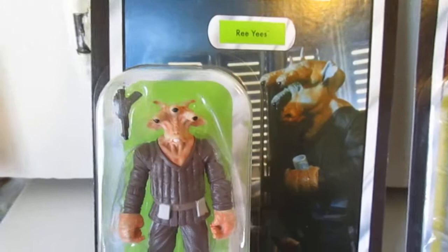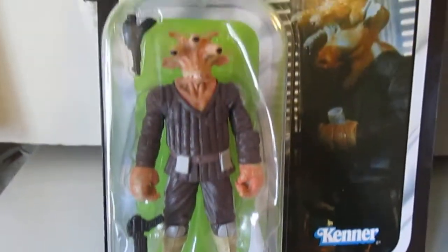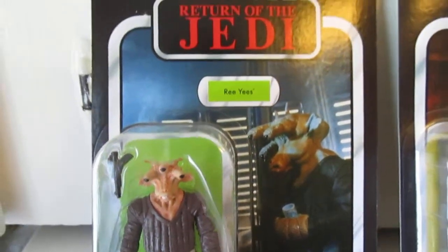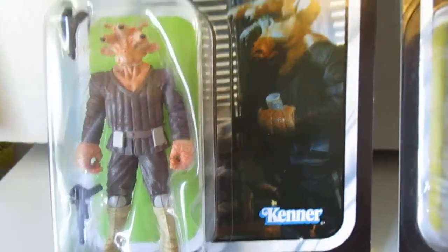He does come with the Carbonite block. And then there's Ree-Yees. I forgot the name of that species he was part of — is it called the Gran? If I'm wrong, let me know in the comments. I do remember him on Jabba's Sail Barge.